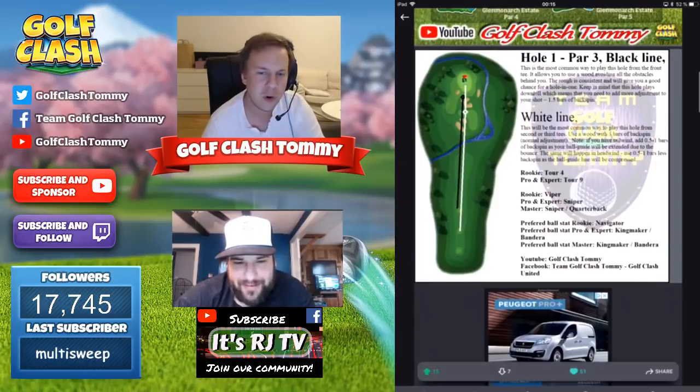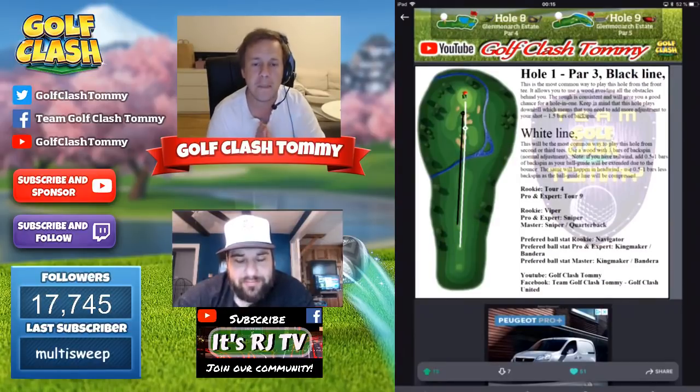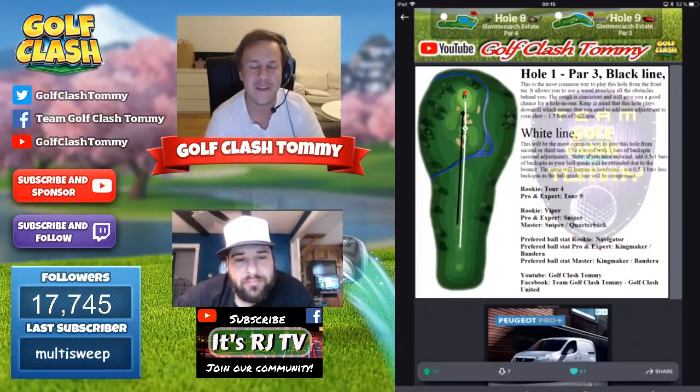Before we start with hole number one, I need to add that these holes have been played before, so there are no new holes. You can practice some of the holes on tour number four for rookie, tour number five rookie, tournament nine for pro and expert, and tour number ten for pro and expert. So there we go — hole number one. RJ, how do we drop this hole in one?